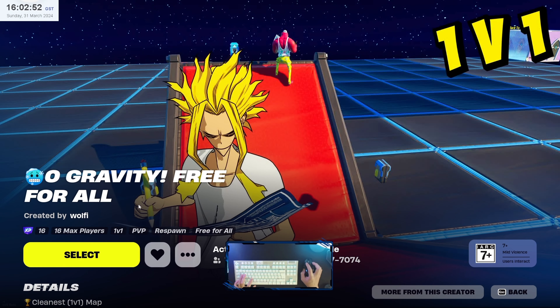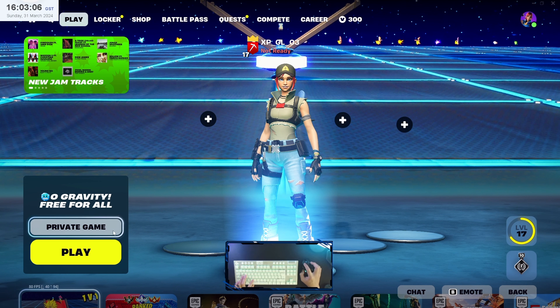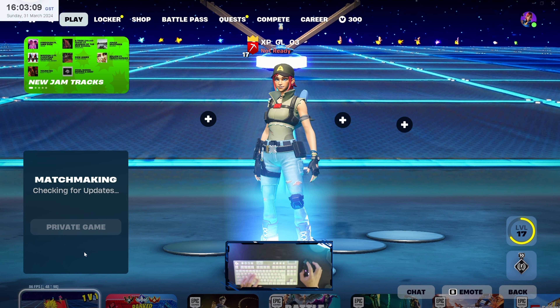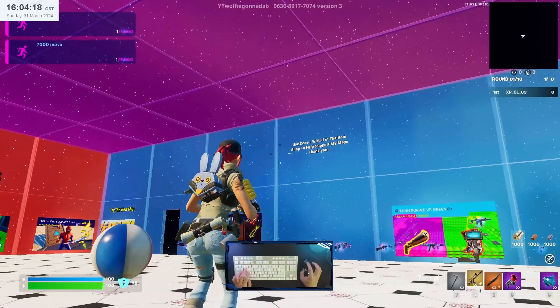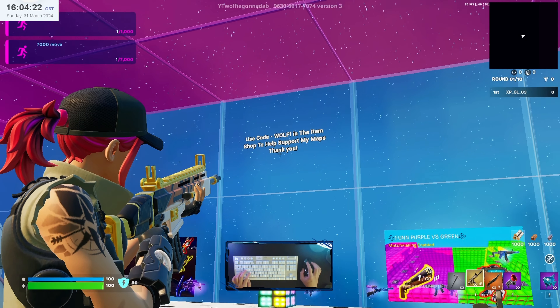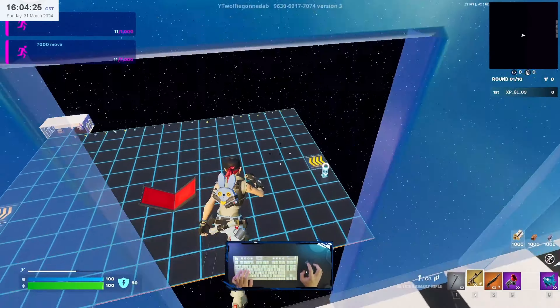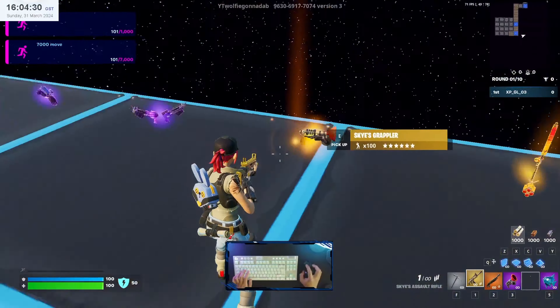That is the zero gravity map. Make sure there is an XP icon there — you can see that one and select this game. Don't forget to choose private game and let's play. Once you teleport to the main lobby, if you see there is a good wolf in the item shop, support him.